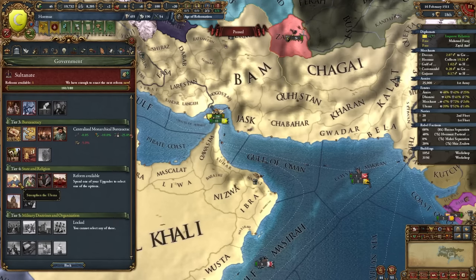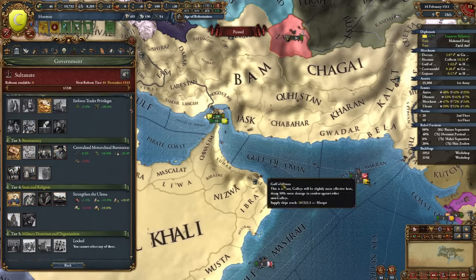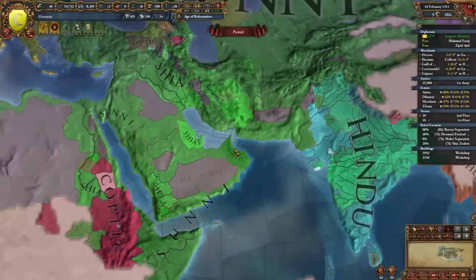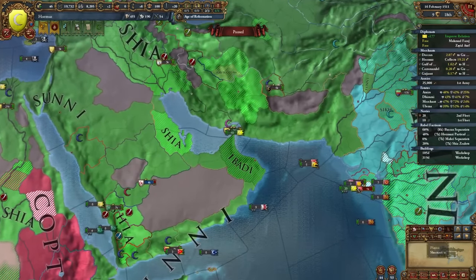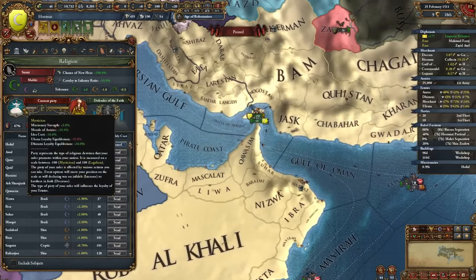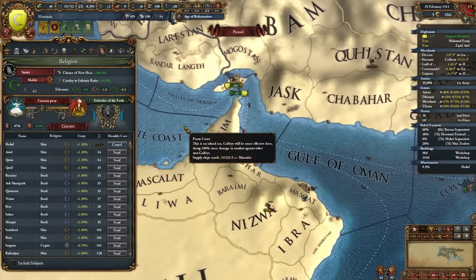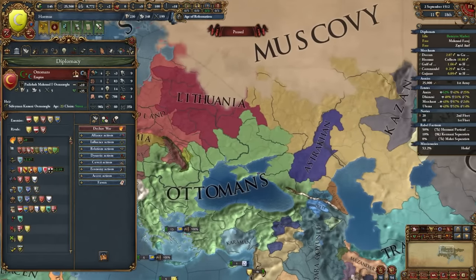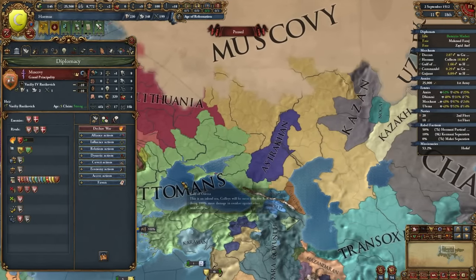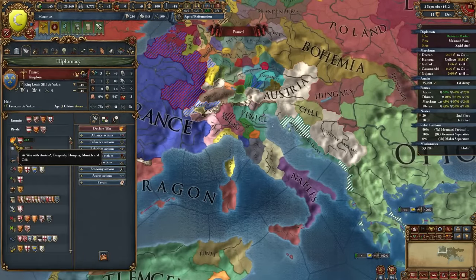For the tier 4 government reform we're going with Strengthen the Ulema so we can convert a lot of these provinces — we have a lot of Ibadi and Shia provinces that need converting. We're going down the mysticism route for extra missionary strength. The Ottomans just beat Poland and are now directly attacking Muscovy — don't like that at all. France is going ham on Austria too. Time to start our next war in India.